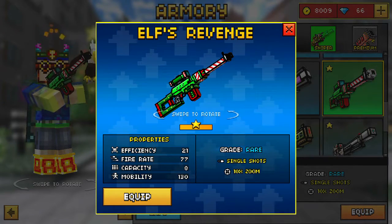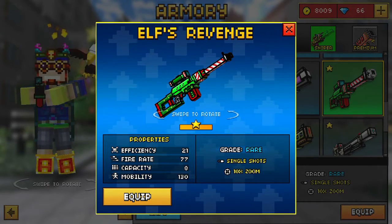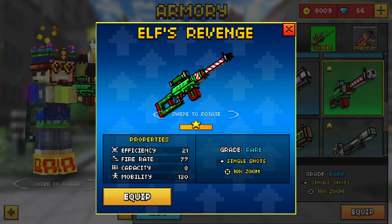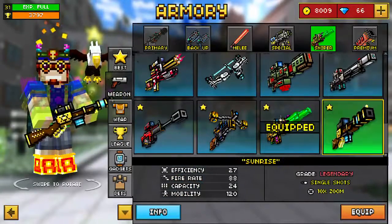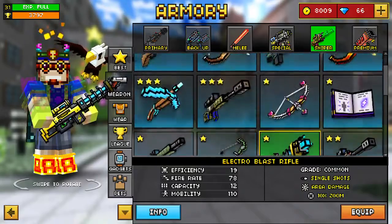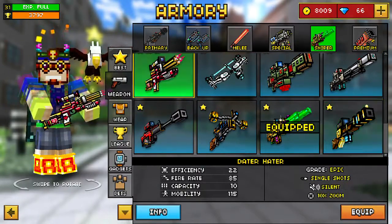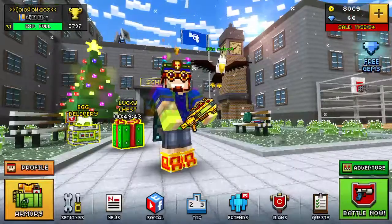This weapon is a one-shot to the head most of the time, but against a full armor player with no damage dealt, it is a two-shot headshot — just barely though. Usually it's a one-shot headshot because someone is always going to be a little bit damaged. It's actually a really good sniper rifle, and this weapon does have the highest mobility ever in Pixel Gun 3D at 130. I don't think a single weapon in the sniper section has a mobility of 130 — none of them do. Only the Sunrise is second at 120. So yeah, that's a unique thing about the Elf's Revenge, and I really do enjoy this weapon.